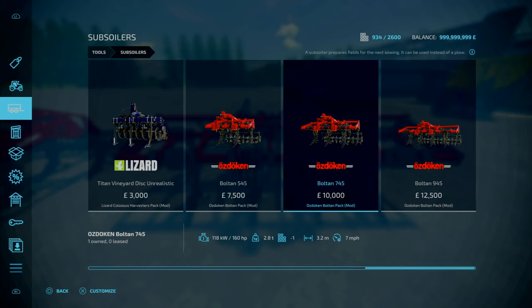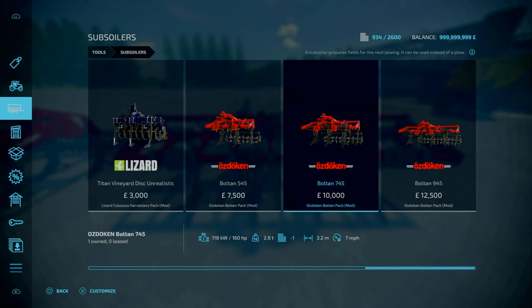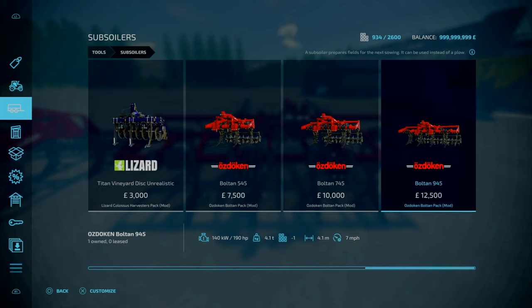Moving across to the 745 — gone up from 130 to now requiring 160 horsepower, 3.2 meters working width, still the same working speed, and configuration is exactly the same. Then lastly, for the Bolton 945, you're now up to 190 horsepower, 4.1 meter working width, also 7 miles an hour.